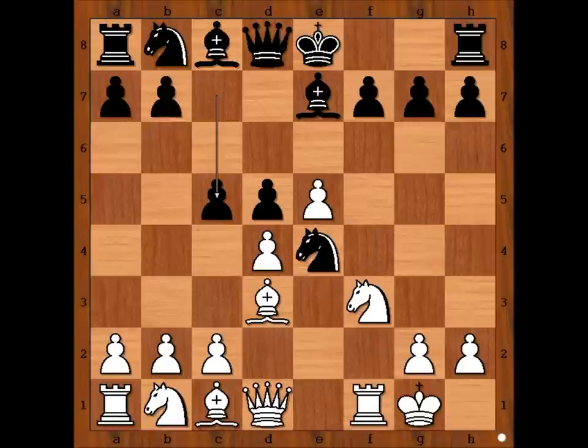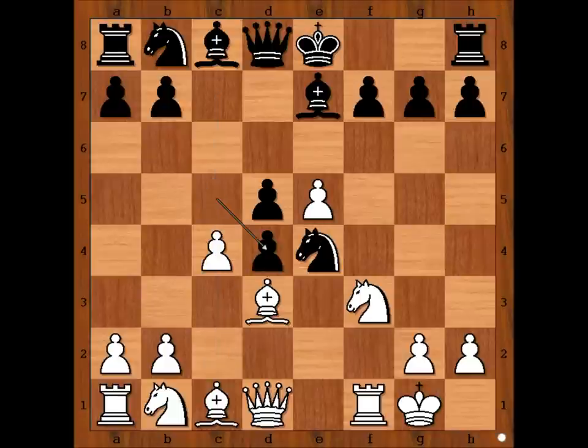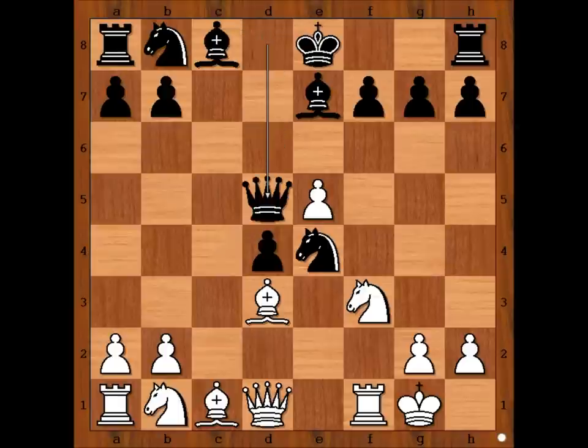c5. What now? c3 or c4? Ivanović played c4. cxd4, cxd4, cxd5. Queen takes on d5.